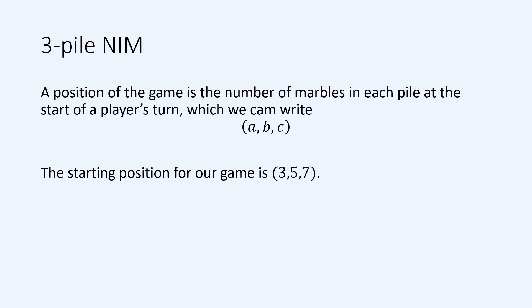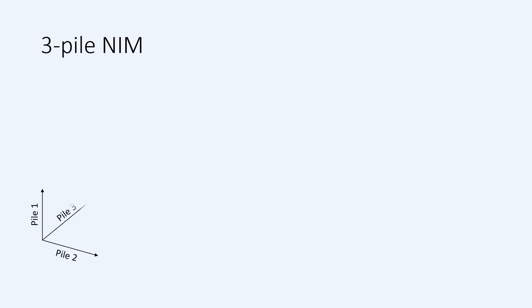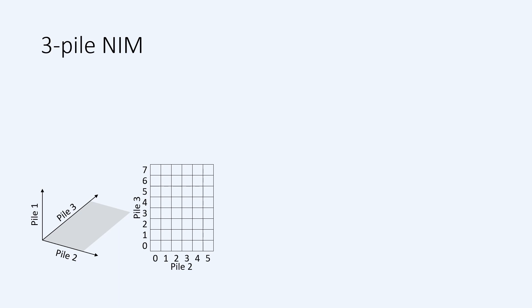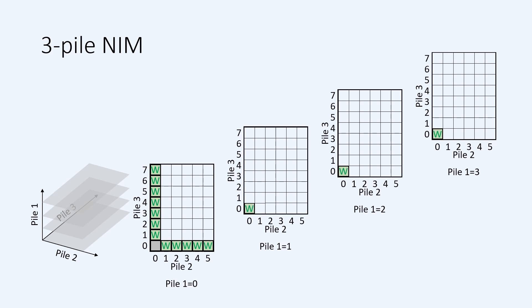You may have noticed that a triple A, B, C corresponds to a point in three-dimensional space, so the ideal way of representing the positions would be using three dimensions. Alas, YouTube doesn't support holograms yet, so I'm going to do my best to use two dimensions. I shall represent the number of marbles in piles 2 and 3 using a two-dimensional array, and I'll represent the number of marbles in the first pile using different copies of this array. So this point here corresponds to position 0, 4, 2, and this point corresponds to position 2, 0, 6. We know that if there is just a single pile left, this is a winning position, so we can mark all positions corresponding to there being just one non-empty pile as winning positions.